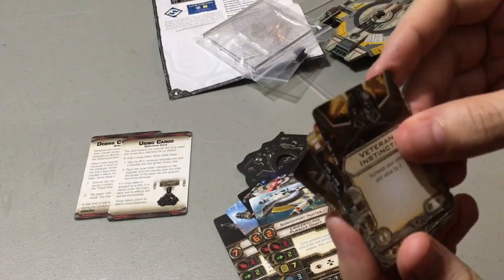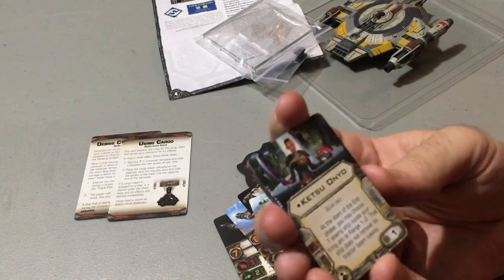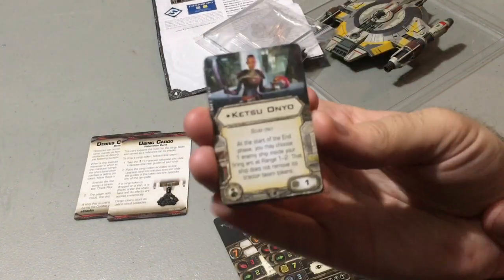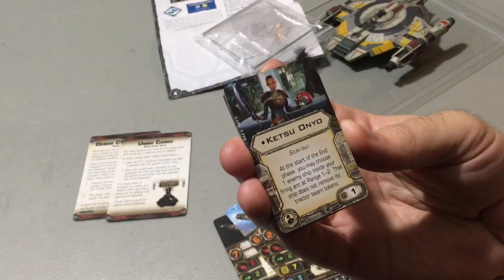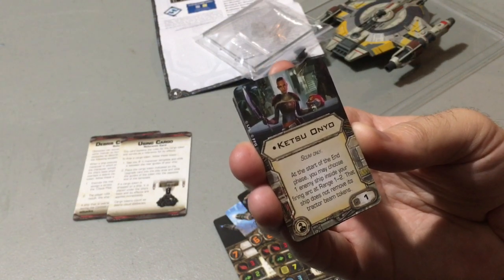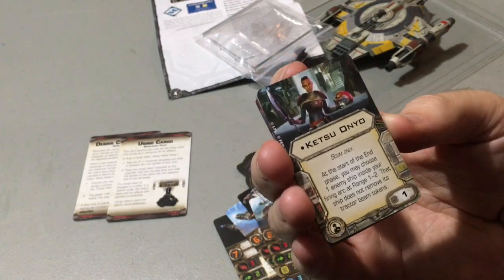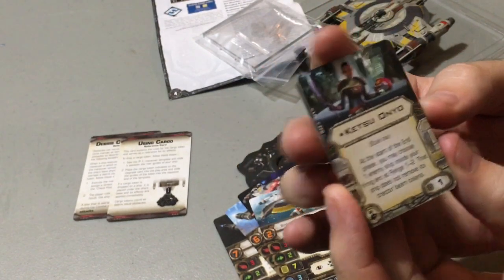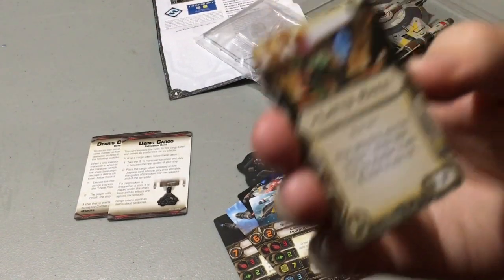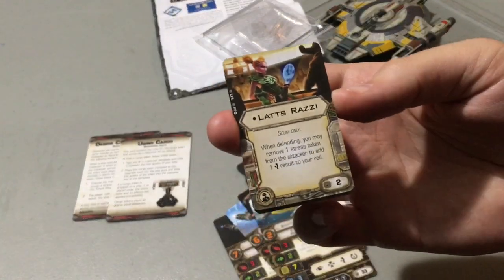We've got Veteran Instincts — we've seen that already; it's nice but there's another place to get it. We've got Ketsu Onyo Crew — Scum only, one point. At the start of the end phase, you may choose one enemy ship inside your firing arc at range 1 to 2; that ship does not remove its Tractor Beam tokens. That's pretty cool — she has a lot of synergy with what Scum already has. You could maybe put her on with Zuckus or with a Mist Hunter, which would be cool too.